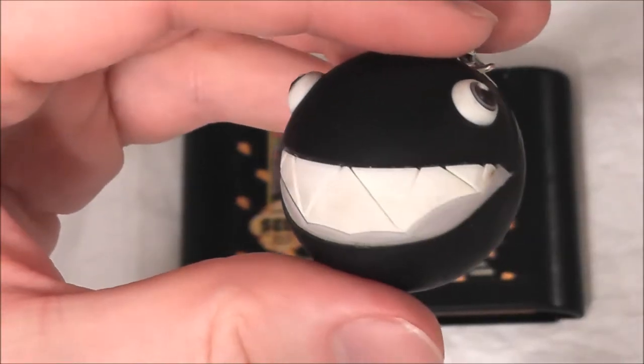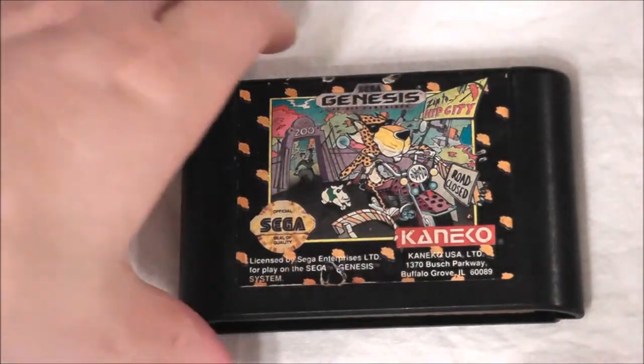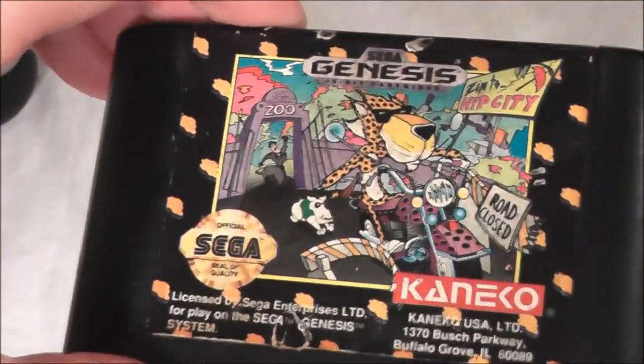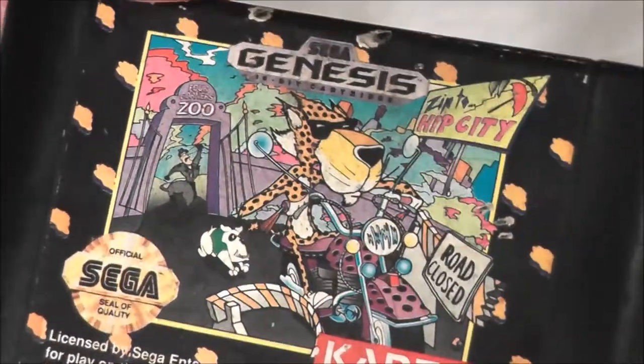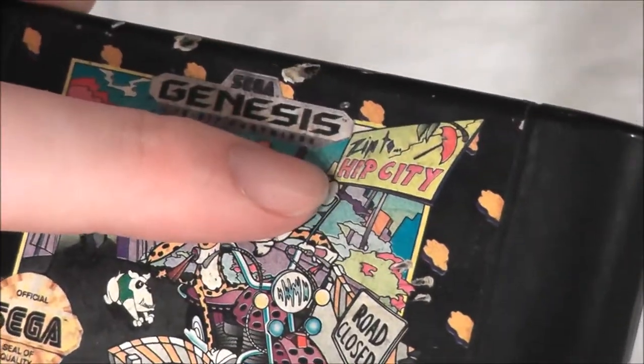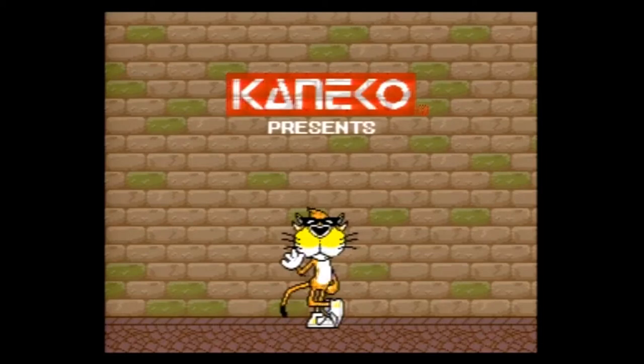Chain Chomp likes to chomp on snack foods like Cheetos, so it's no surprise that today he brought with him Chester Cheetah: Too Cool to Fool for the Sega Genesis. Fitting label art. This review is being done after a challenge from the Genesis Gems Podcast, who apparently couldn't agree if this game was good or garbage, so now it's up to yours truly to break the tie — unless I call it a gem, which would really mess everything up.